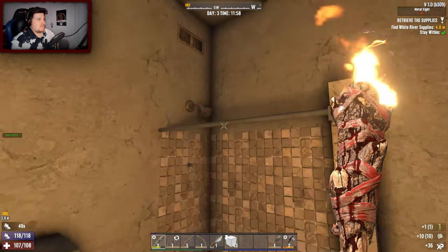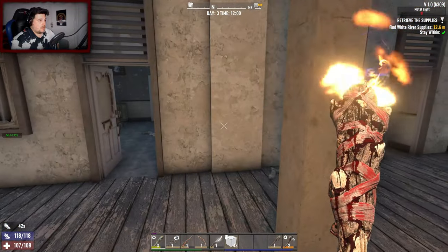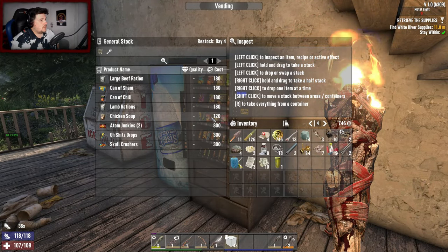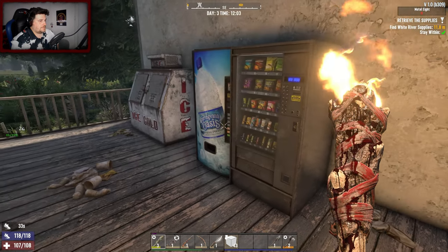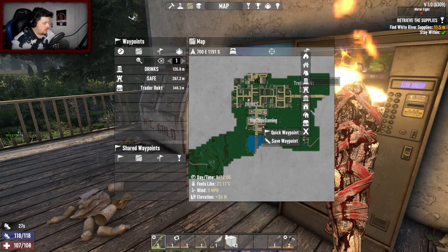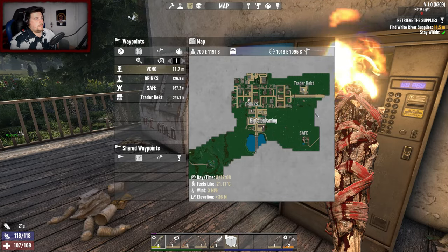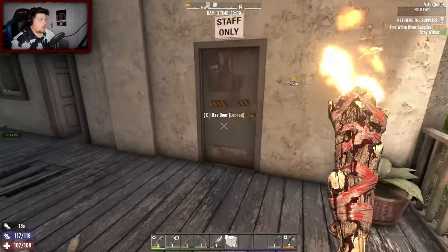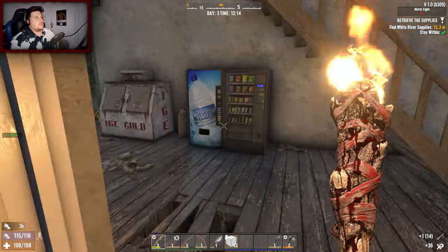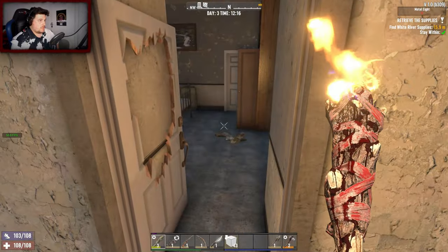I'd settle for a tier 3 stone axe. Oh, this is a working vending machine — let's mark it on the map, save that one. We're calling it 'veno' — that's the new name going forward. It's mostly the zombies that really make the difficulty in the POIs the tier that they are.